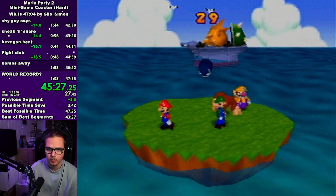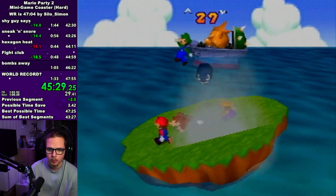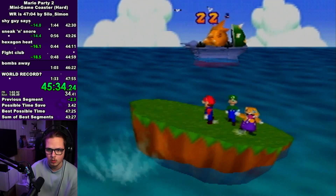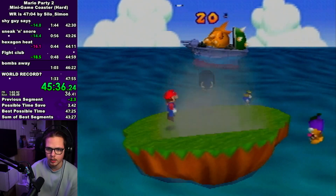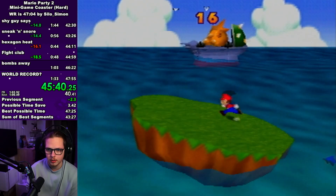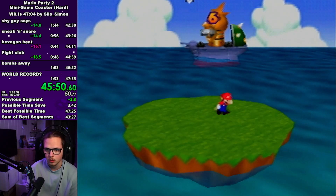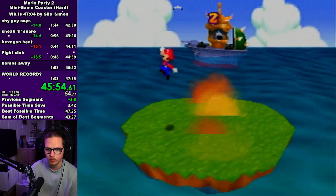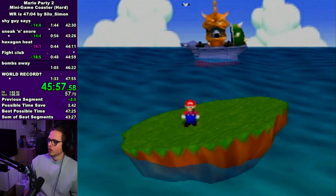Bombs away — scary minigame. Just jump when you see the bullet bills, be aware of the shadows of the cannonballs, and when you get to the end, if there's a CPU left and there's the final shot, just keep jumping or stay away from the CPU because if they manage to squish you right before the final shot you're probably dead. You just want to be off the island when the last bullet bill hits.